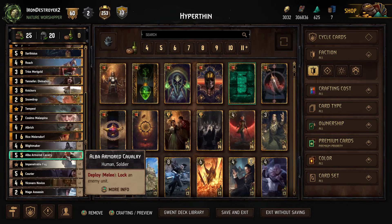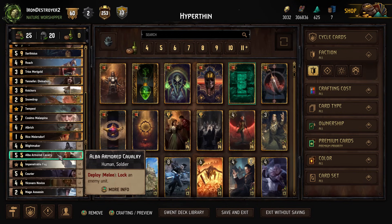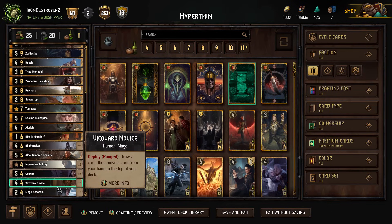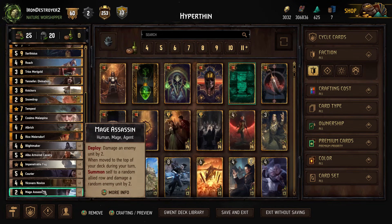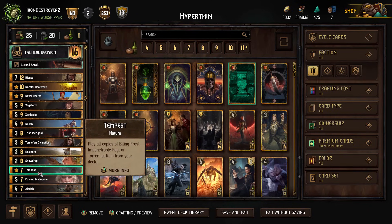Then we have the Blightmakers, the one Cavalry — it's in here for a lot, you could flex this however you want. Then we have the Fogs; again, you could go with Dead Man's Tongue and play any two Fours instead. We have the Couriers, two Novices, and two Mage Assassins. Pretty standard stuff. So that's the deck: Hyperthin. We thin down to two cards, we play Rience, one of those cards is Rico.